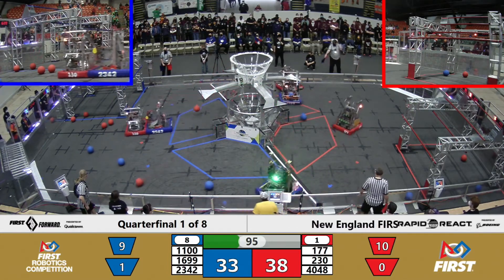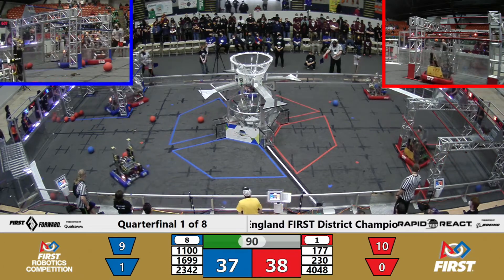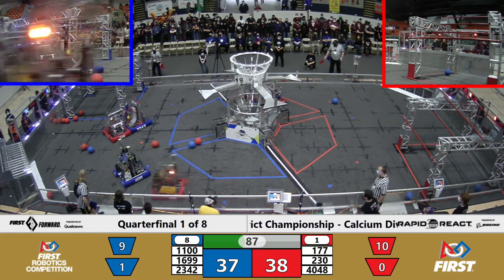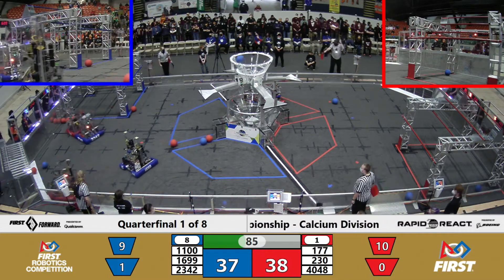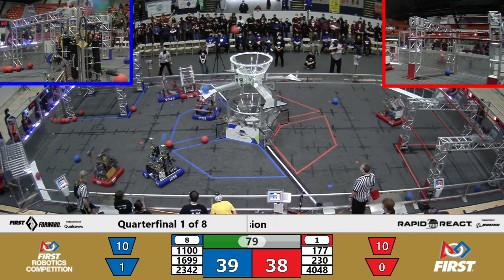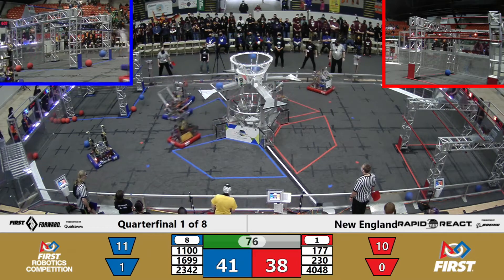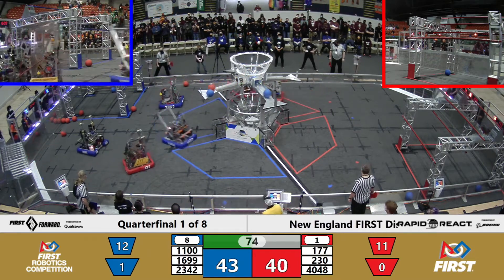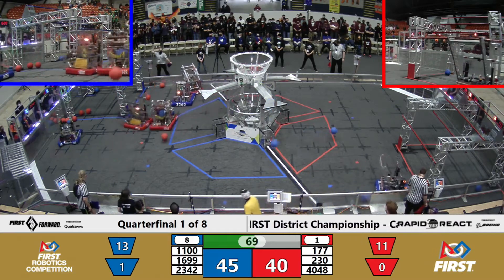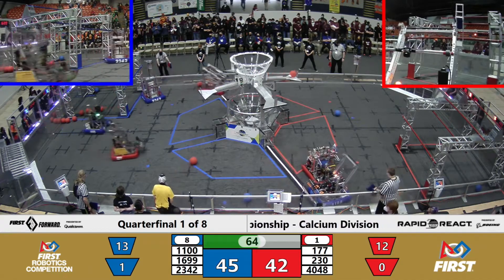You can see Gale Hawks 230 over on the blue side of the field being pushed around by Team Phoenix 2342, being kept from scoring and effectively taken out of the game. That might be the goal of the blue alliance going up against a higher-seeded alliance. In fact, 2342 is pretty much dominating 230 out there. Bobcats 177 for the red alliance take their shots but only make one out of two, so this is being kept pretty darn close.